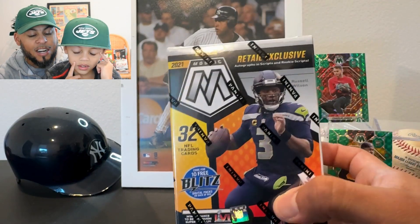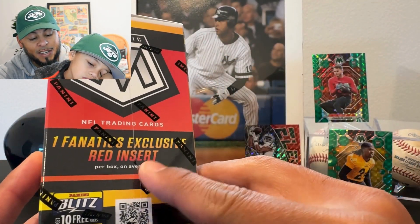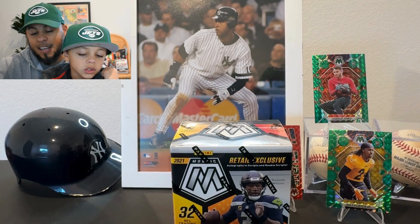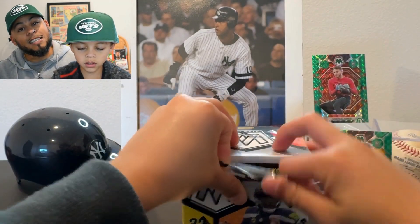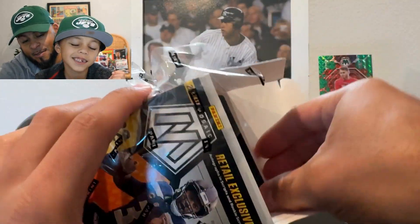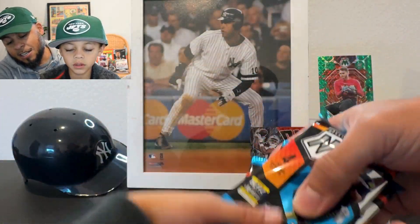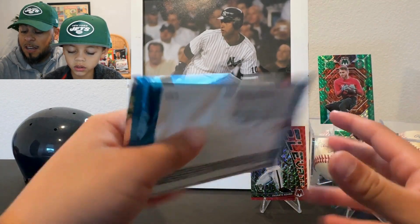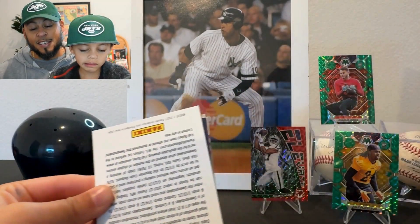Since those two boxes were so brutal, we're going to go ahead and rip this 2021 Mosaic retail exclusive — this is also a Fanatics exclusive. We've had it for a long time and let's see if 2021 was better. We're looking for a Trevor Lawrence. The top rookies in this set are Trevor Lawrence, Zach Wilson, and Justin Fields. So we're looking for different players, but let's see if we got better luck with this one.